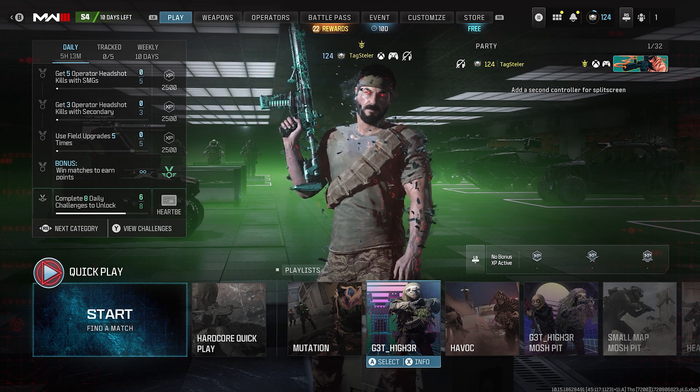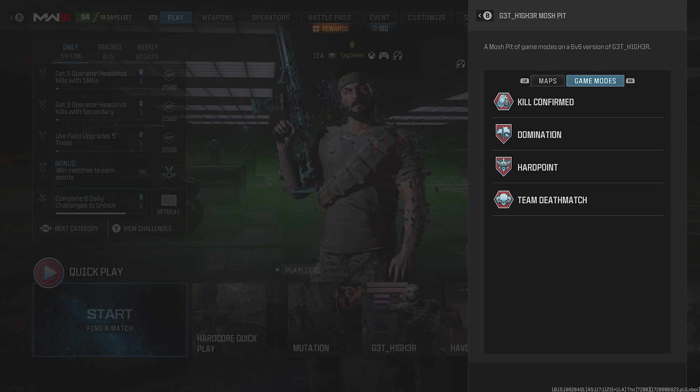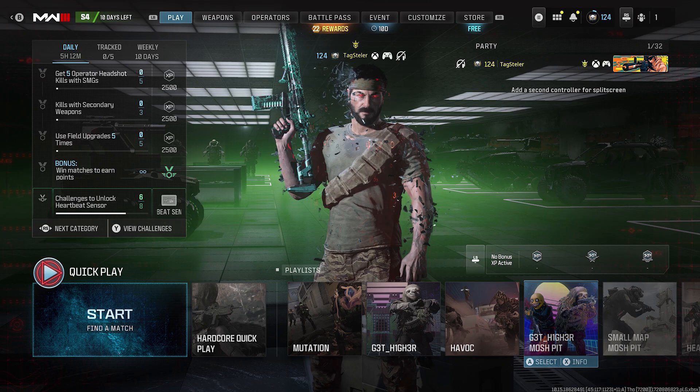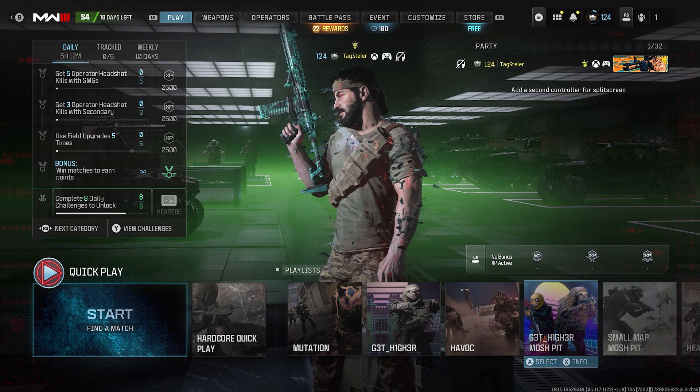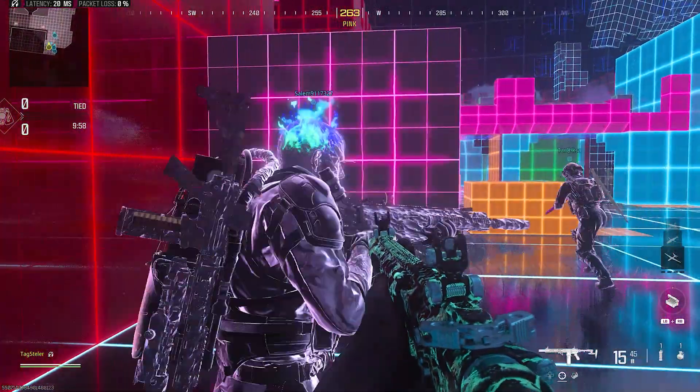I've done a video in the past playing the Gate Higher parkour mode, but there is the Gate Higher Mosh Pit. The game modes I should play in this are domination, hardpoint, and team deathmatch, assuming you're located at the top of the map where I've never actually reached before. So let's get into it and get some kills. The first game in this mode, we'll try out the shotgun that we got from the battle pass and see how this goes.